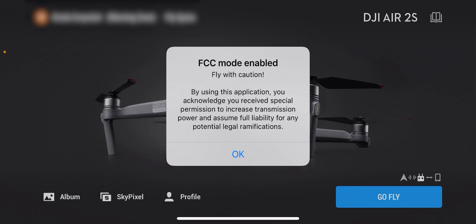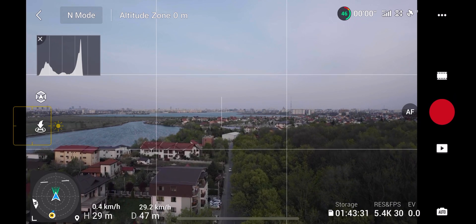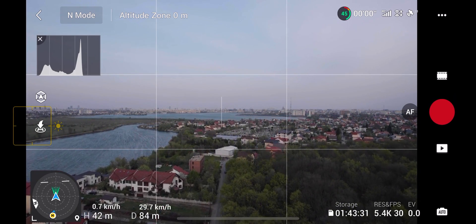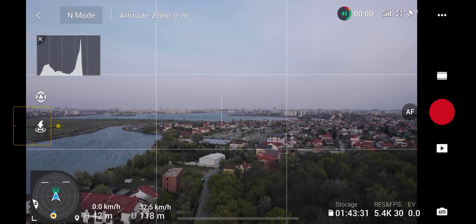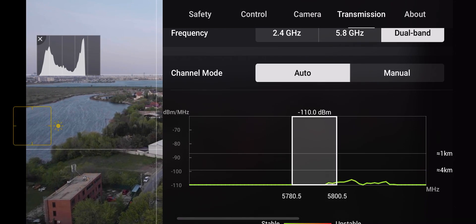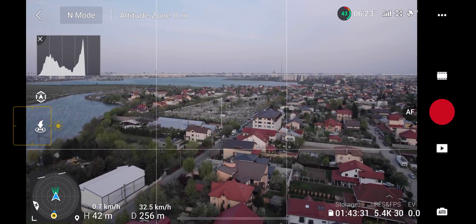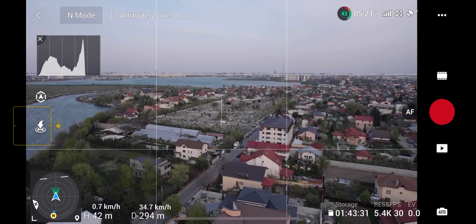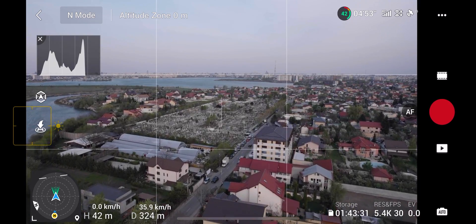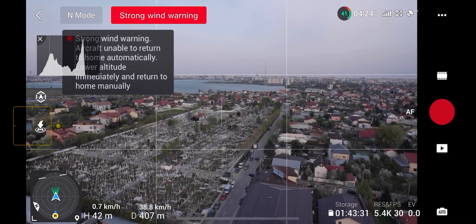I'm now launching the FCC app. When it launches you get a warning saying 'FCC mode enabled.' I'm taking it up to about the same altitude and flying along the same route. Checking the transmission tab — the one kilometer line is now above 90, and we also have both auto and manual channel mode. At about 300 meters, just like before, the drone goes behind the trees — that's the part I'm interested in.